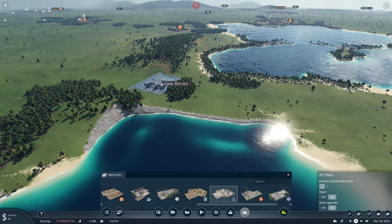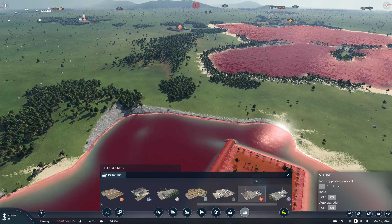Welcome back to Transport Fever. So today we are looking at building our first oil refinery. We're going to start bringing fuel into our cargo hub that we've got here. If you didn't see last week's stream, I've kind of already started this, or the area where it's going to go anyway.